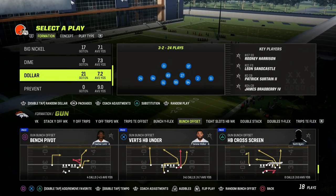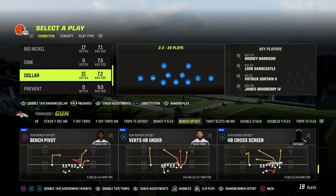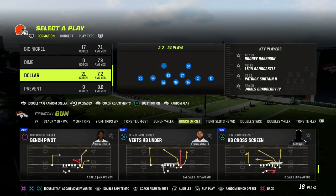In this video, we're going to show you how to run Dollar against bunch-type trips to maximize the pressure and simplify the adjustments so that you can be most effective.